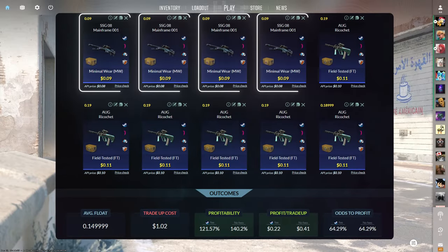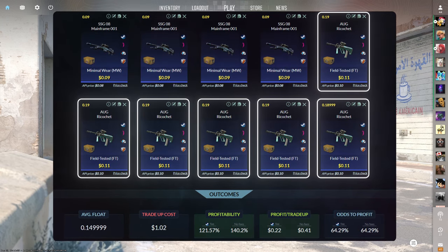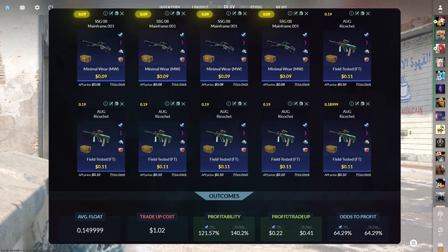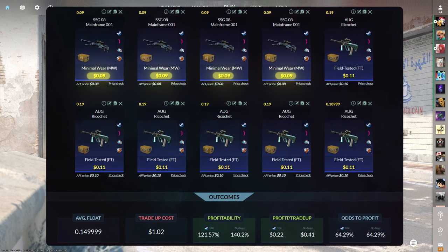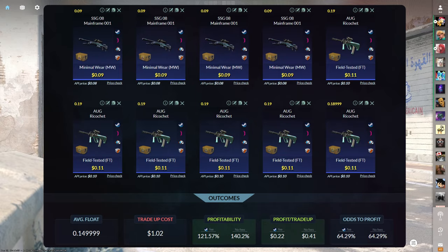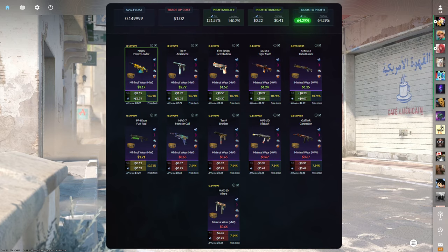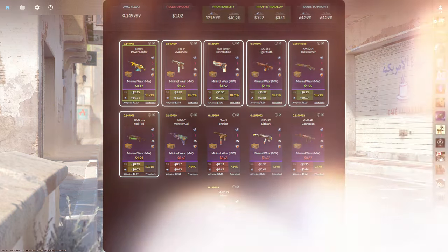The next tradeup consists of four minimal wear mil-spec skins from the Fracture case and six field-tested mil-spec skins from the Revolver case below a 0.15 average float. The easiest way to do this is by keeping the minimal wear skins below a 0.09 float and the field-tested skins below a 0.15 float. Make sure to get the minimal wear skins for 9 cents or less and the field-tested skins for 11 cents or less. This tradeup costs right around $1 total and has 121.57% profitability with a 64.29% chance to profit each time. Six of the 11 outcomes are profitable, all of which being from the Revolver case.